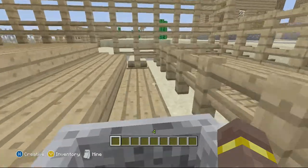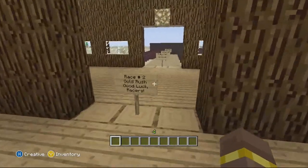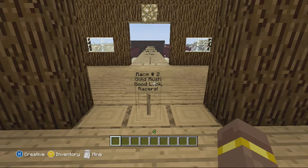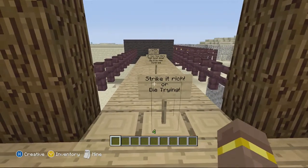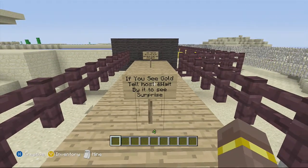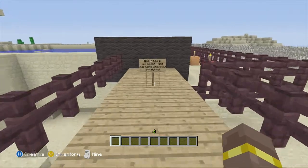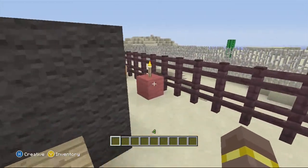Now we pull in to the train station. Race number two: Gold Rush. Good luck, racers. Strike it rich or die trying. If you see gold, dig holes and wait by it for a surprise. This race is all about tight corners and narrow straits.